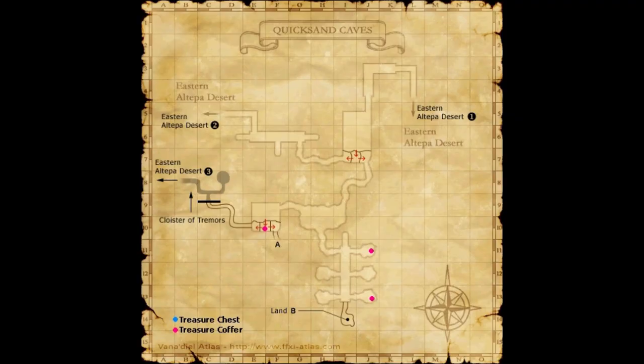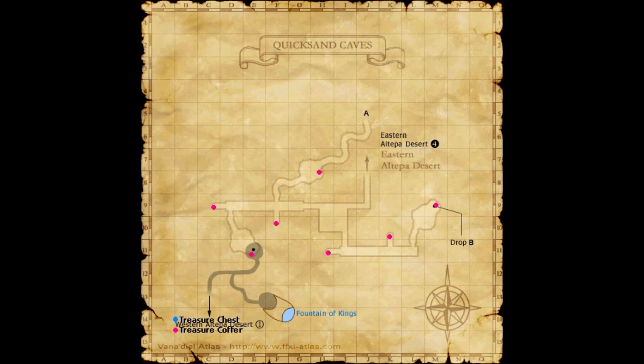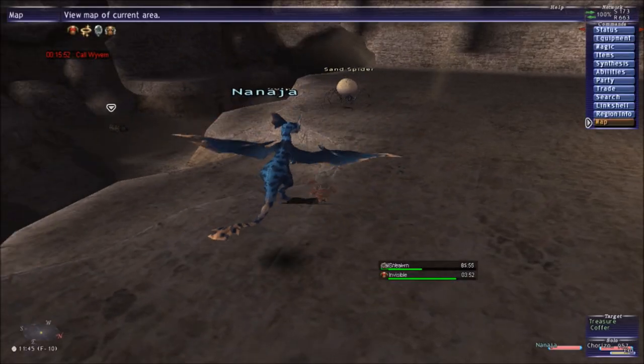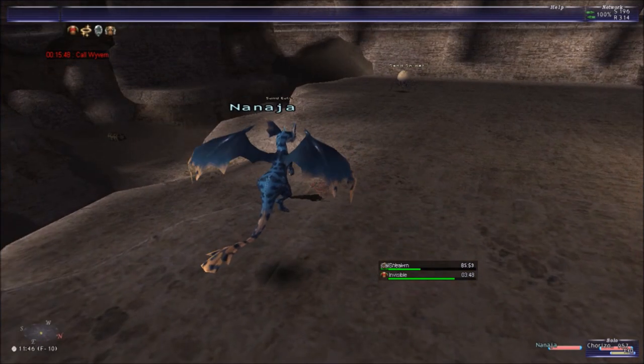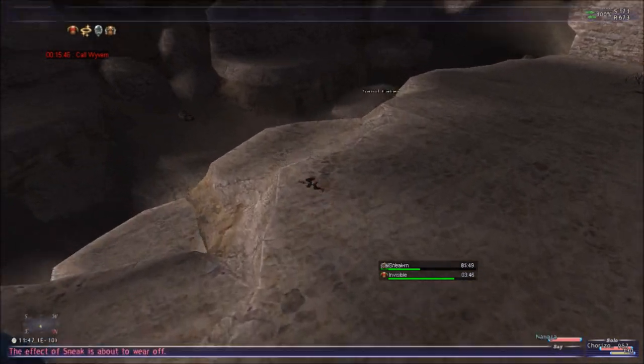So this is the location where you can find the coffer, after you got the key. I got lucky and found it really, really quick — I didn't have to go everywhere. This is the area where I found mine, but that's one of the spots where it can happen.